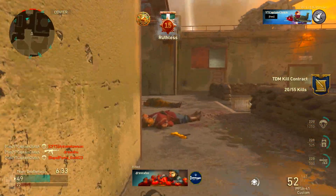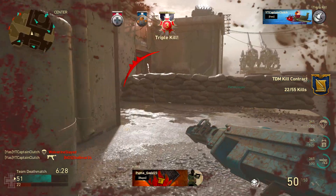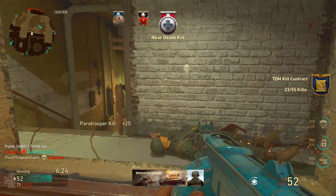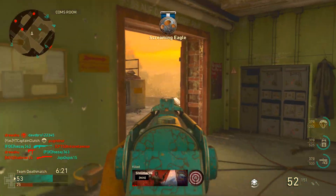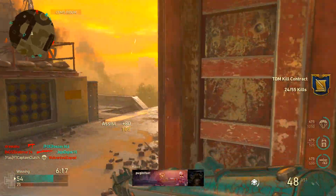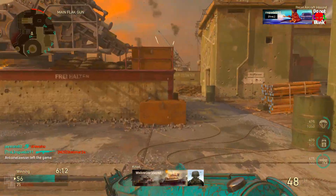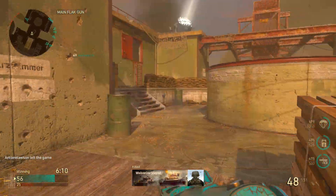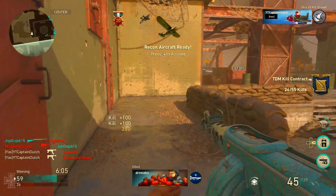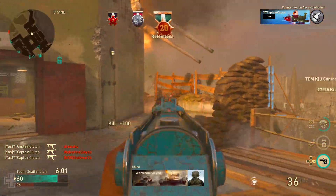We ranked up! We're at 15 right now. I am one shot — I could be dead. Paratrooper, get him — yes! There's a guy over here, I think he went underground. Spawn flip. Pretty sure we have time for this vicious. There we go. There's one guy over here.